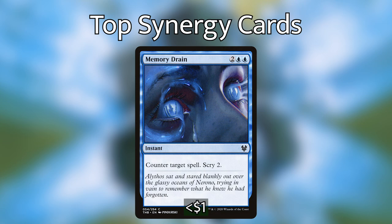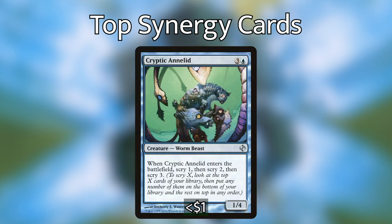The next creature has an enter-the-battlefield effect: Cryptic Annelid. ETB effects are about as useful as instants and sorceries that let you scry, and I found that Cryptic Annelid has the best rate among them. The Annelid costs 4 mana and then lets you scry 1, then scry 2, then scry 3 when it enters the battlefield. With Elgeth out, that's simply 4 mana for 6 cards — actually the most common rate you'll find among cards with scry abilities. Among enter-the-battlefield triggers, options are especially lacking, and Cryptic Annelid is the best among them.